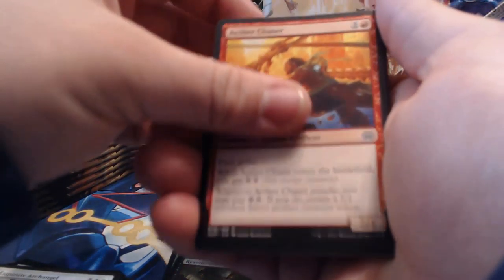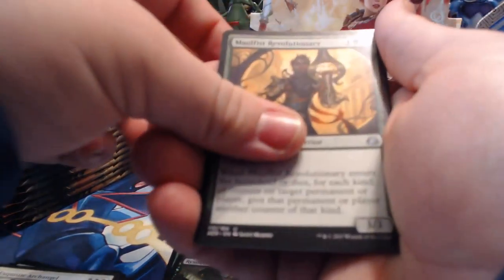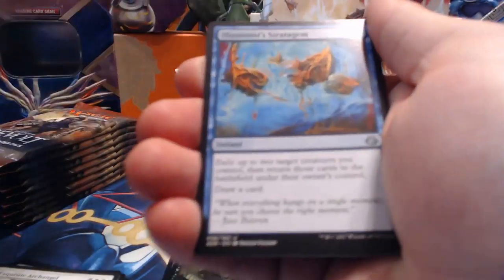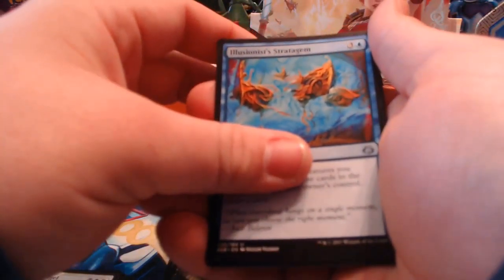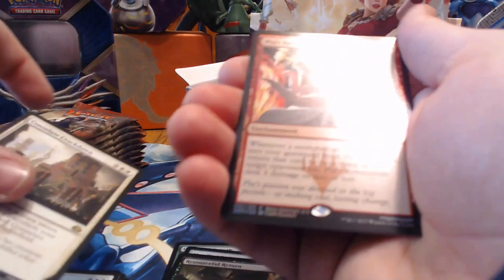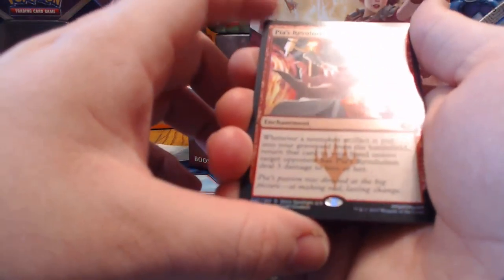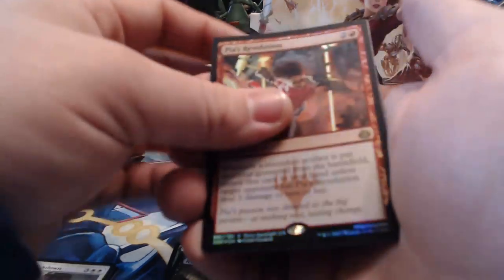Pack nine: Alley Evasion, Aether Chaser, Renegades Getaway, Lifecraft Cavalry, Fen Hauler, Universal Solvent, Bastion Inventor, Mobile Garrison, Malphist Revolutionary, Hungry Flames, Illusionist's Stratagem, Consulate Crackdown — oh, and a reverse foil Pia's Revolution! Getting a lot of foils — it's glorious.